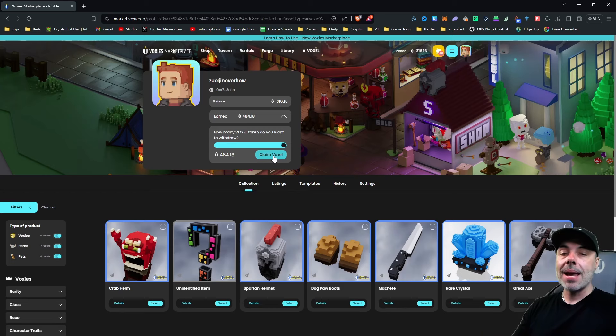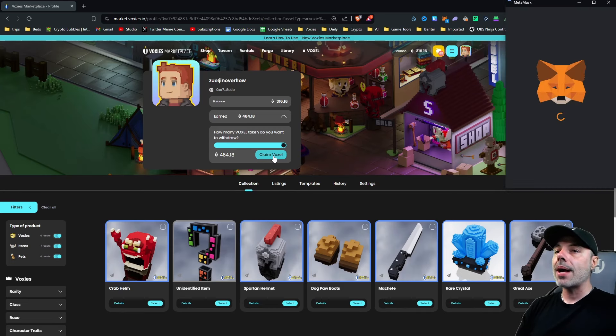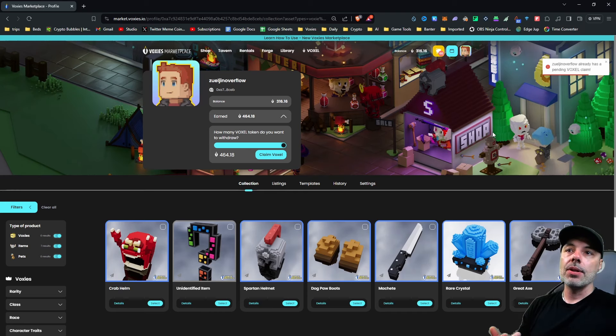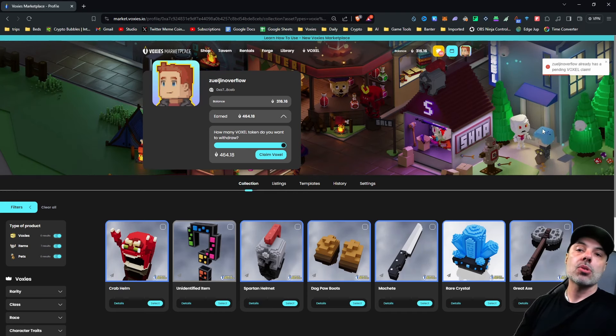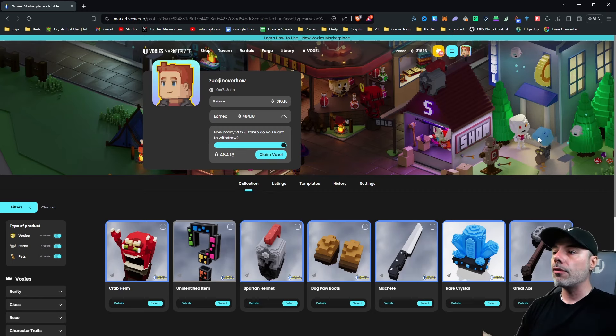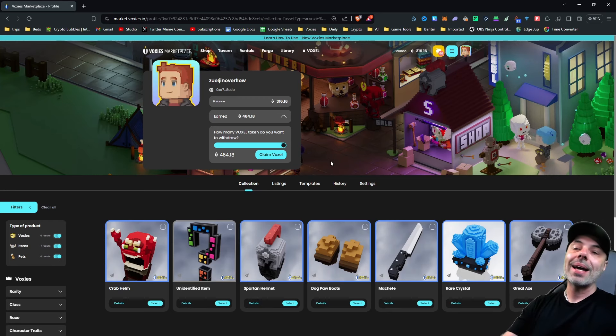If you haven't made a claim yet you'll be able to claim when you press the button. If you've already claimed it'll give you an error when it brings up your wallet — it'll say there's already a pending Voxel claim. If it didn't, it would say 'Success, you've claimed successfully,' and when the token drop processes it'll go directly into your wallet.